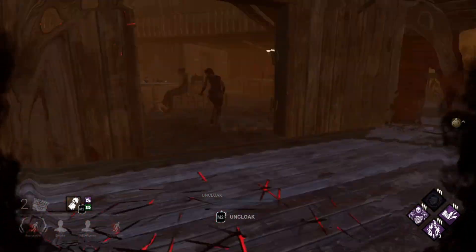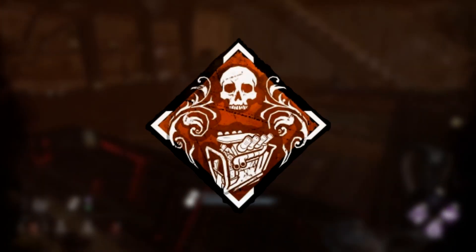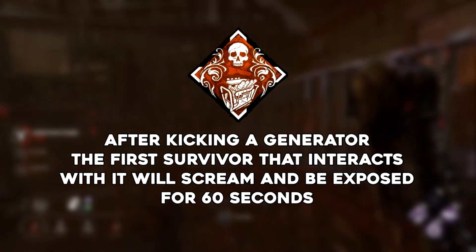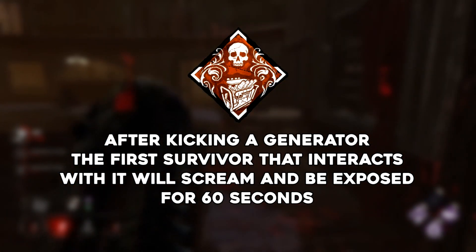We're going to take this idea into a custom game, otherwise this would be an insanely short video. I'm going to throw in two other perks too. Dragon's Grip, which causes survivors to scream and reveal their location, as well as be afflicted with the exposed status effect for 60 seconds after interacting with a generator that was kicked within the last 30 seconds.